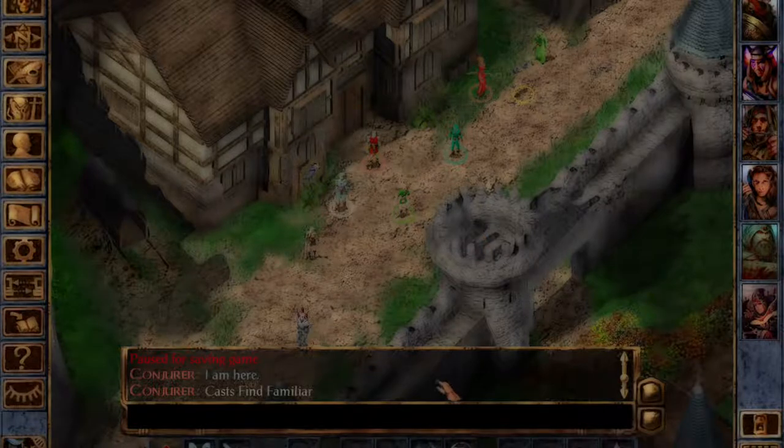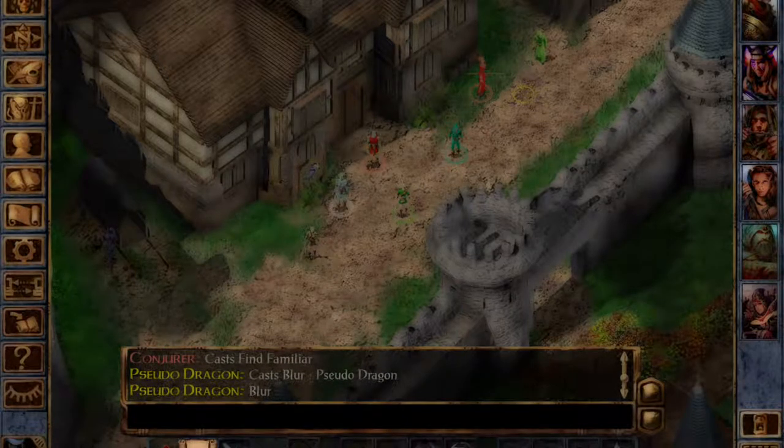So let's look at the Familiar. This Familiar can cast Blur. Blur just makes it a little bit harder to hit — I think it gives a slight saving throw bonus.